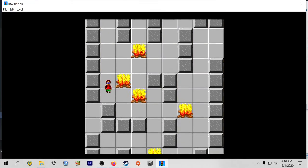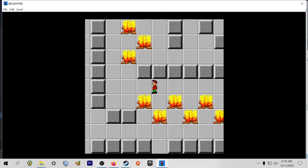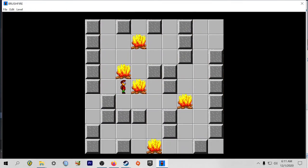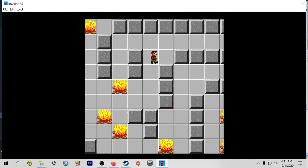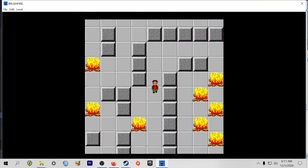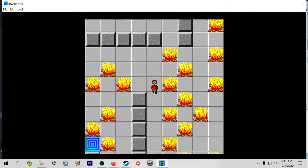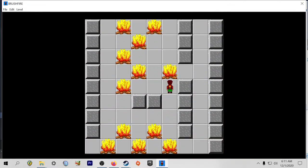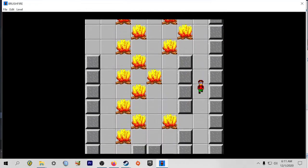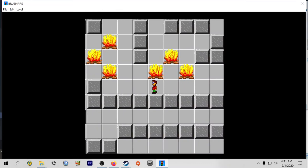He has to take a particular path the way he's programmed, and I forget what that is, but he hits like every block I think. So it's kind of impossible to actually avoid him.